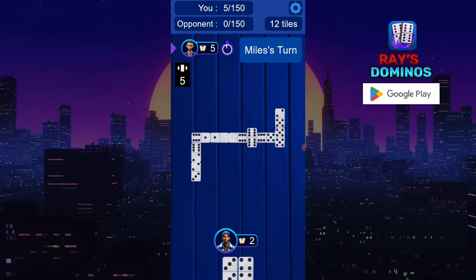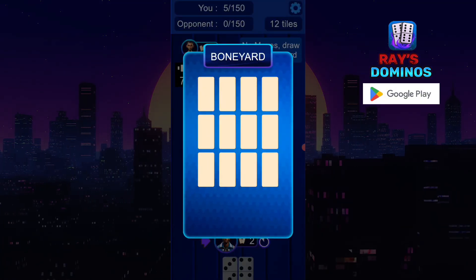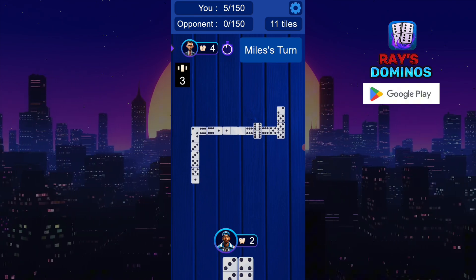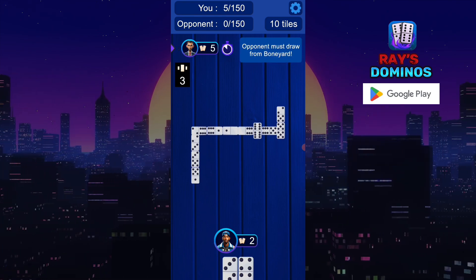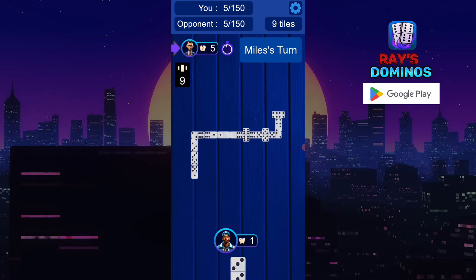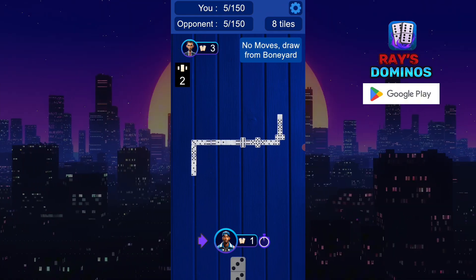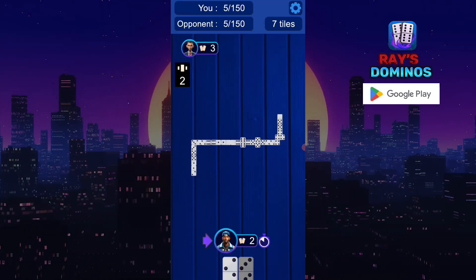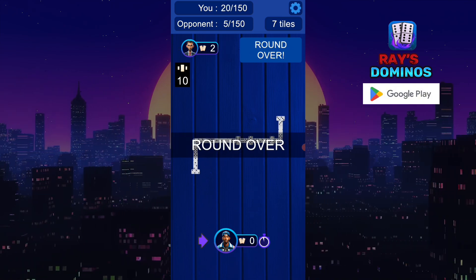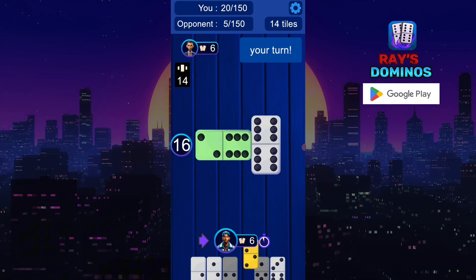This is a huge difference in how dominoes look. Your opponent's name will pop up here, and it will tell you when it's your turn and how many tiles they have. You can see it — the person who's pulling the dominoes, it tells you how many they have.